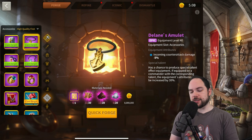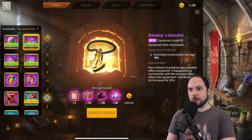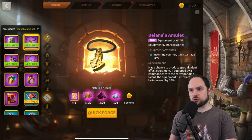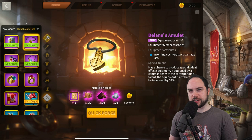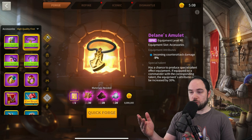Delane's Amulet reduces incoming counterattack damage. I actually really like this, but a kingdom member who's pretty good at math determined you'd need to have 15 million troops hit the hospital to offset the gold cost when using T5. The amount of healing cost you'll save is probably pretty low compared to the gold cost of making or trying to talent it.